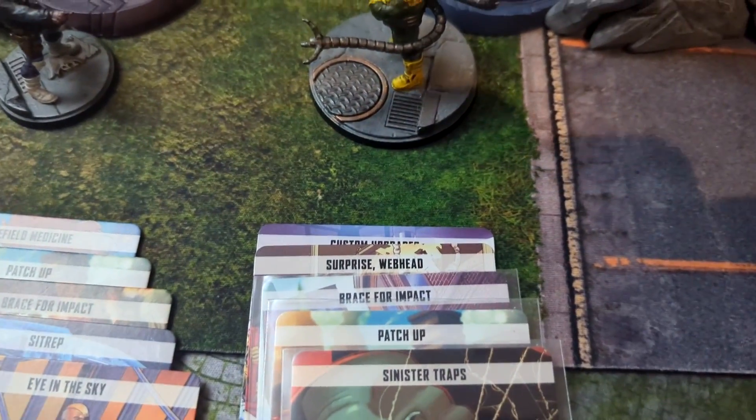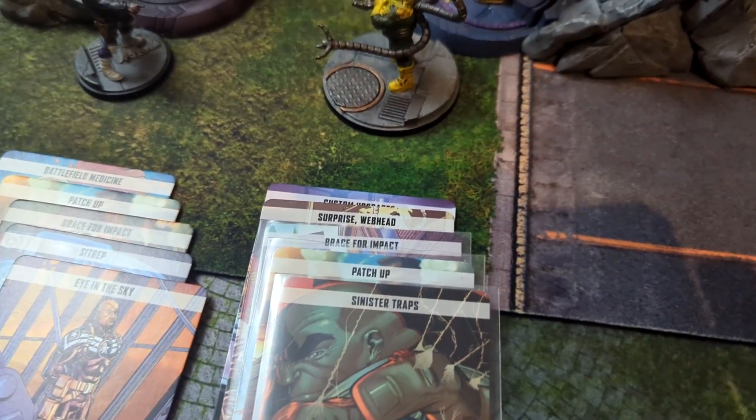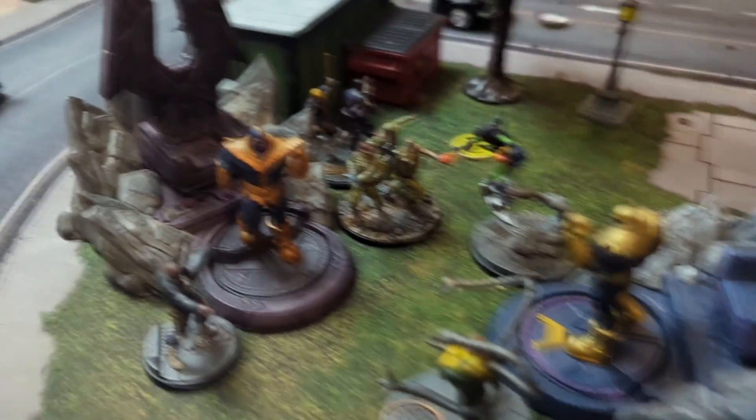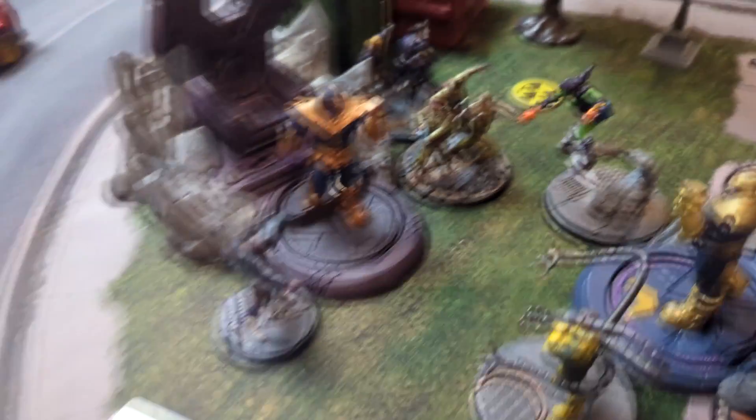Four tactics cards. Custom Upgrades is hiding in the back there. We also have Surprise Webhead, or as we like to call it, Siege U in particular. Brace for Impact, Patch Up, and Sinister Traps. Over on the S.H.I.E.L.D. side — we got Nick Fury and the boys, as well as Nick Fury and the boys.